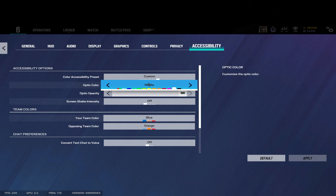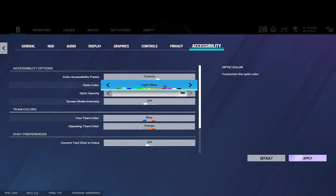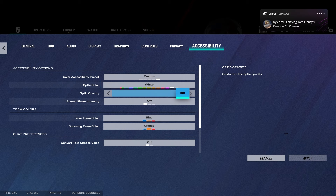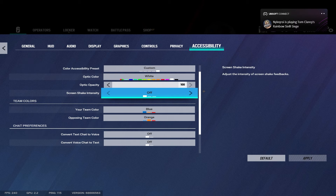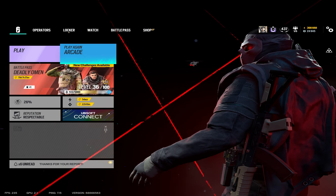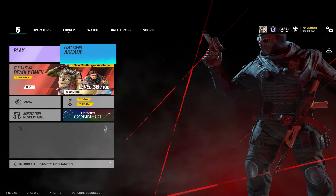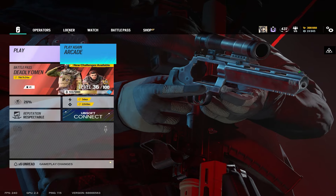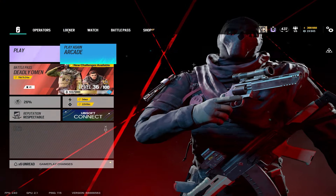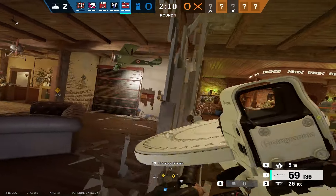For crosshair color, I'm using white right now — I think white is really comfortable. If I'm not using white I'm normally using green, turquoise, or light green, and sometimes light blue. Right now it's white at 100. Those are my settings — long awaited. If you have any questions just drop them in the comments and I'll try to answer them.